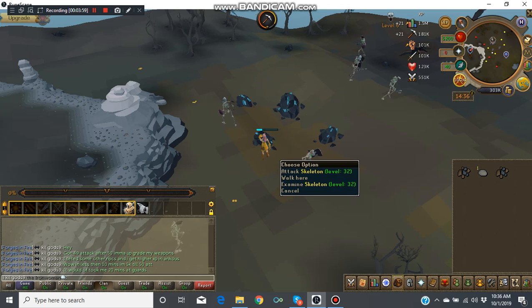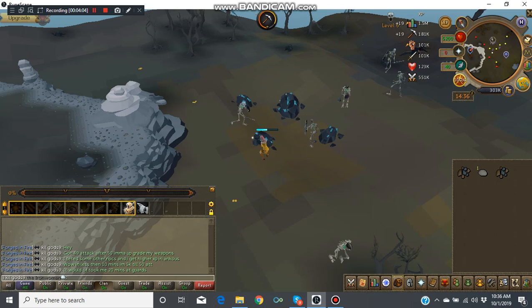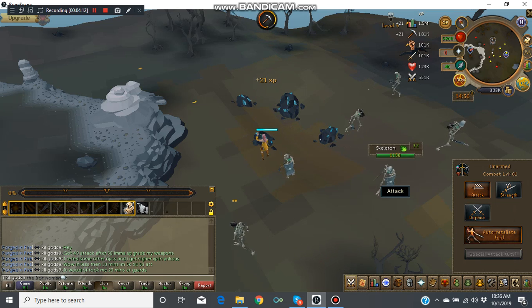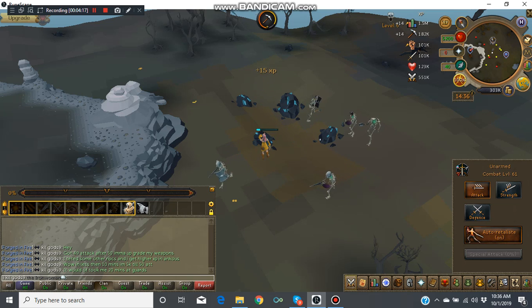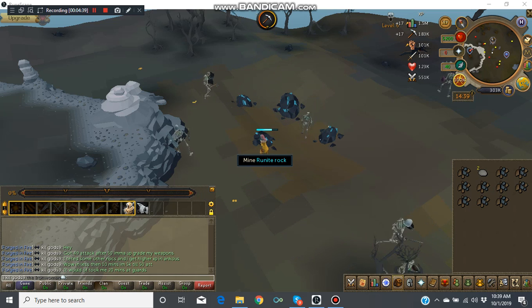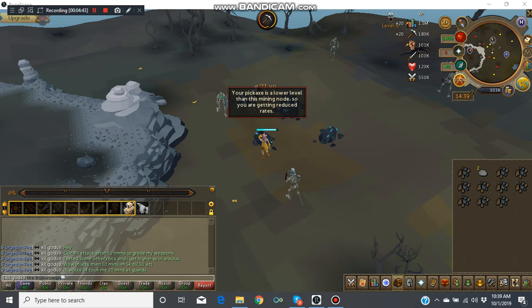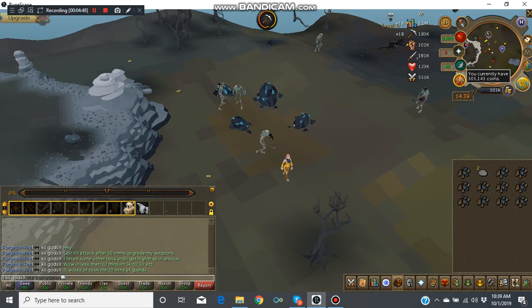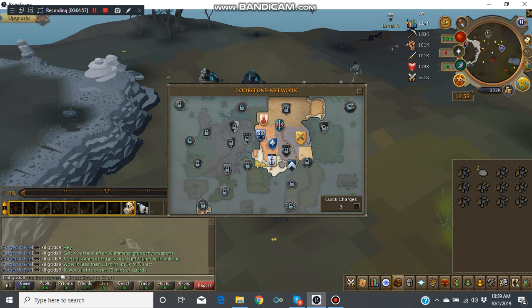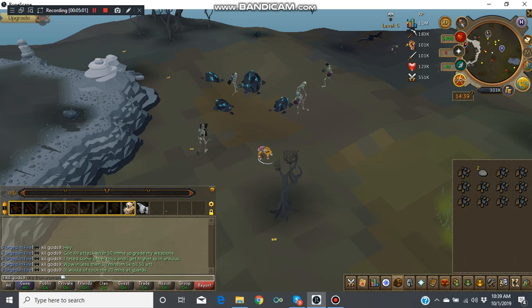There's a bunch of skeletons here, but luckily they're not going to attack me because I'm level 61. I'm going to pause and wait until we get to the smithing part. I probably need one more rune ore, and that should be enough to upgrade both my weapons, my ore box, and my pickaxe. I need a rune pickaxe so I can mine faster — I've got an Adamant pickaxe right now.